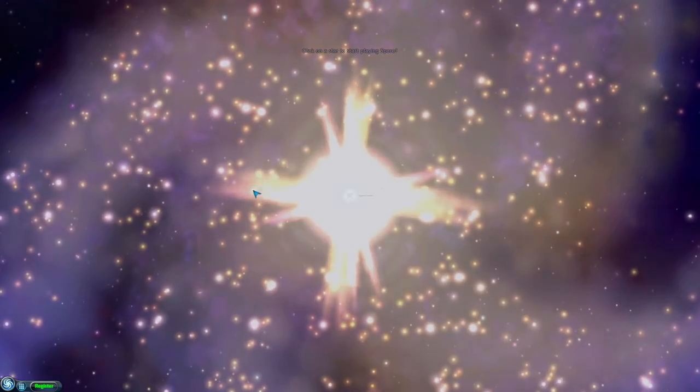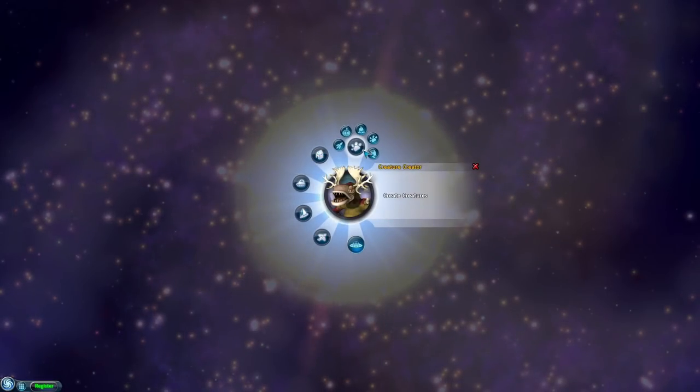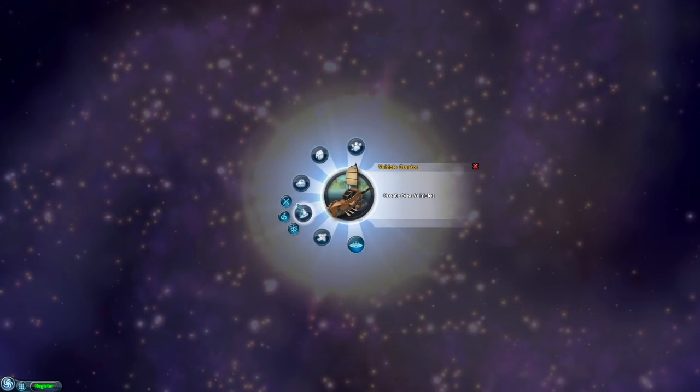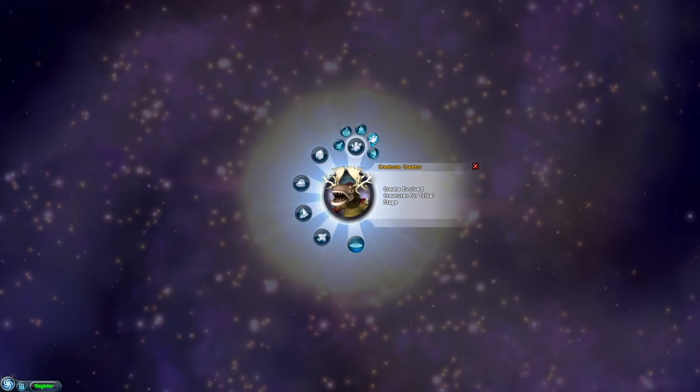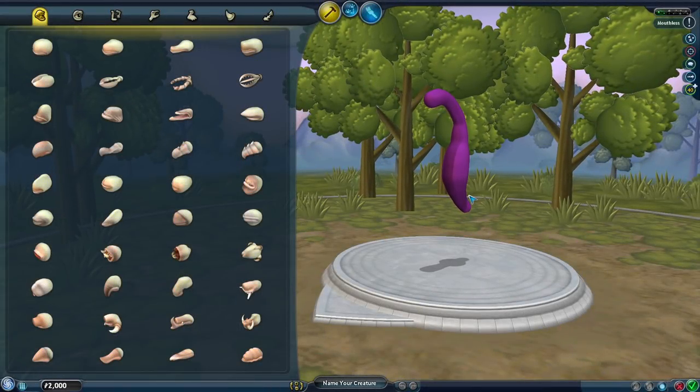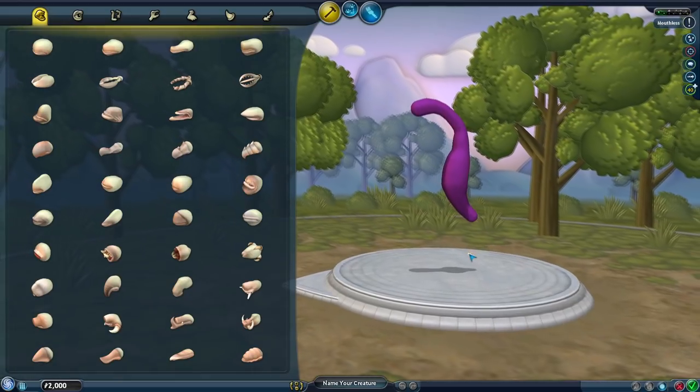Let's hop to the create menu. I'll go into the creature creator — unless we want to make a vehicle. Maybe if we get to the Golem and the mech bosses we'll go to the vehicle stuff. But let's go straight to the creature creator, nothing else — no tribal, no civilian, no space stuff. Let's get to it.